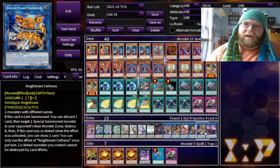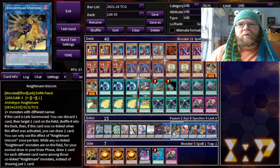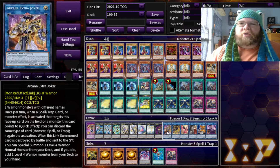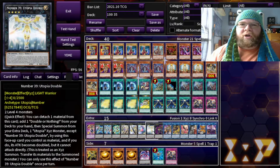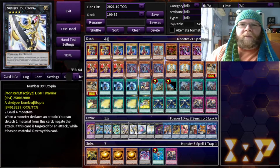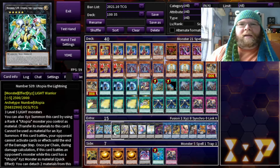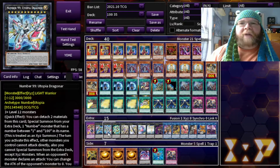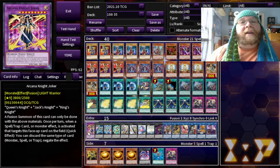As for the extra deck, we have Mascarena, Nightmare Cerberus, Isolde, Nightmare Phoenix, Nightmare Unicorn, Arcana Extra Joker, Number 80 Rhapsody in Berserk, Number 39 Utopia Double, Baguska, Utopia, Pleiades, Number 39 Utopia Lightning, Number 99 Utopia Dragonar, Double Azus, and Arcana Knight Joker.